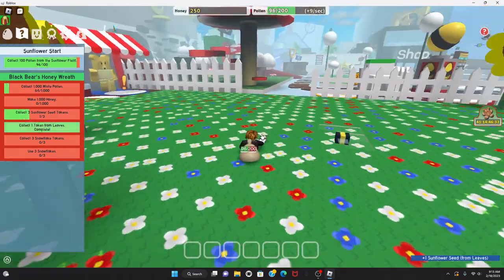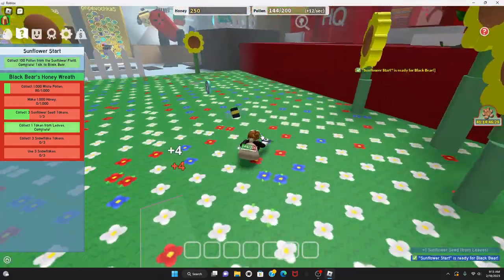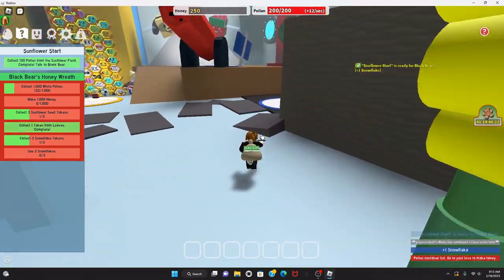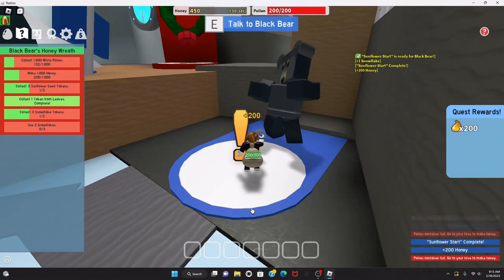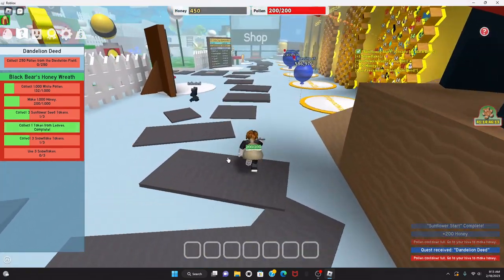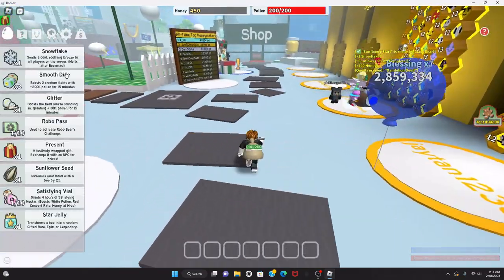We can also collect tokens from leaves — just gotta collect pollen on top of them. Got a snowflake, my backpack's full, and the quest is done. Next quest: 250 pollen from the dandelion field. Let me go convert my pollen.